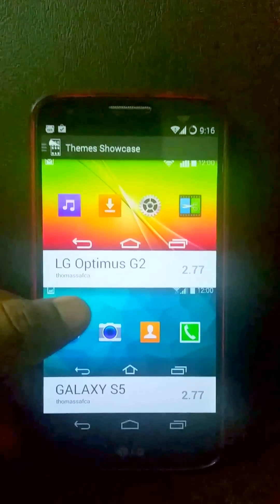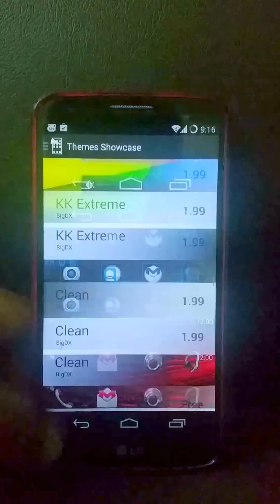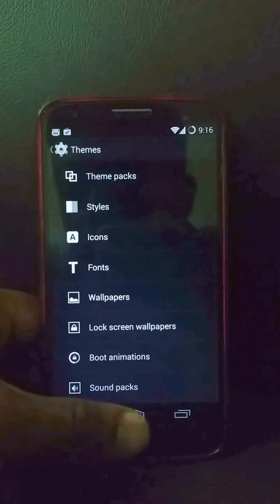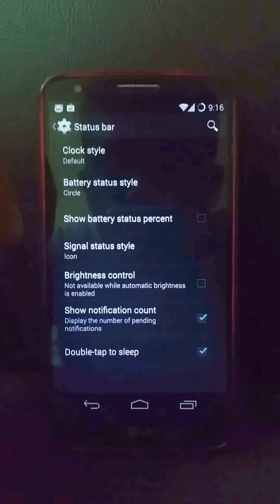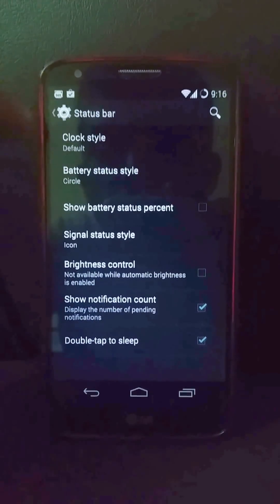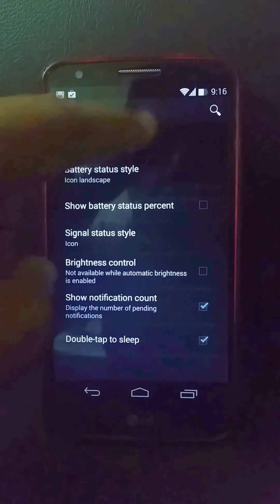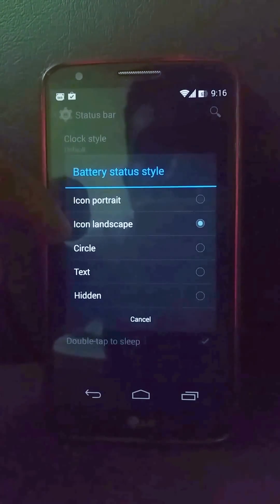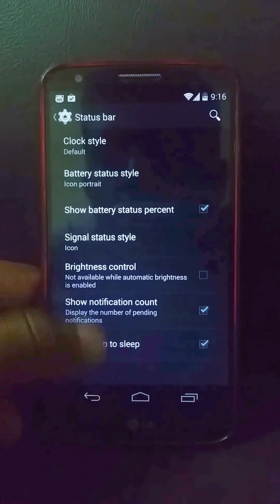There are many options — LG G2, S5, clean — you can choose any of them. In CML settings, the status bar can be customized: you can change the clock style and the battery style. You can see the changes take effect — you can put the percentage there or choose icon portrait view.